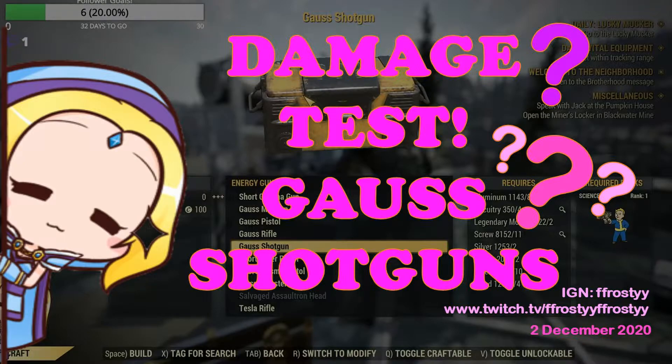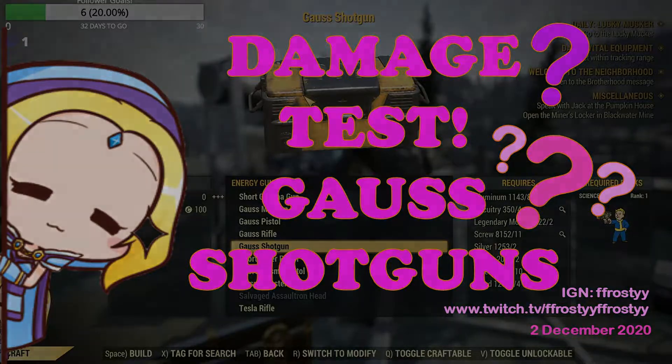In the recent Update 24, we had some fixes to VATs which would make attacks in VATs more accurate in terms of damage calculation. This change is most useful as now Gauss weapons, especially shotguns, would be more usable in VATs.